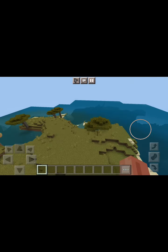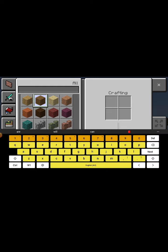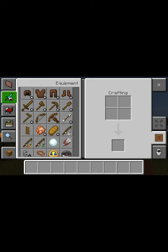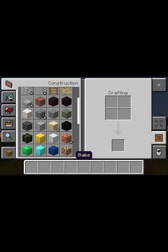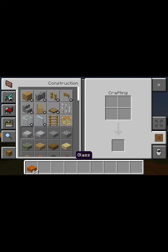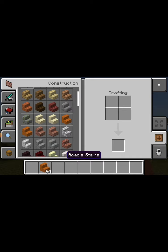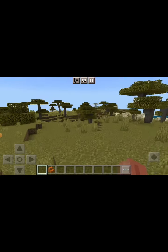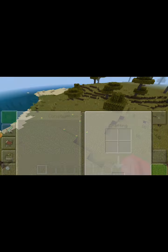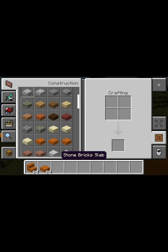Anyway, I'm gonna show you how to build five cool chair designs. First we need some slabs, and then the same thing but in stairs — the smooth version. So we have to get smooth stairs and smooth slabs.